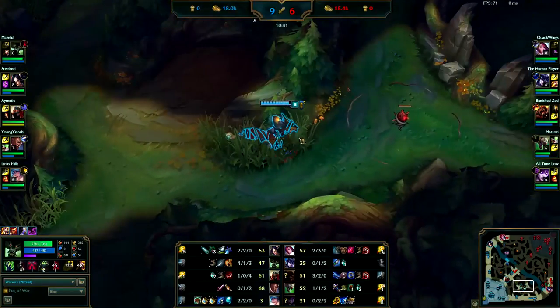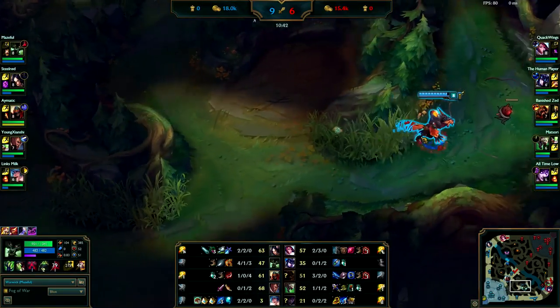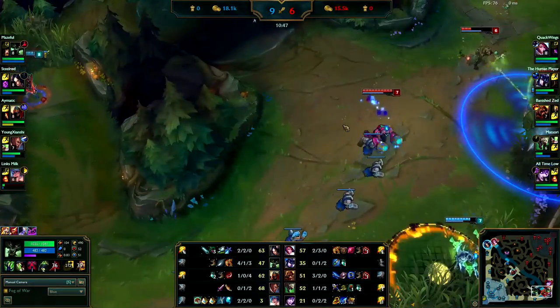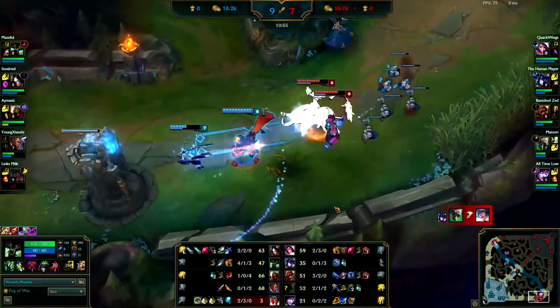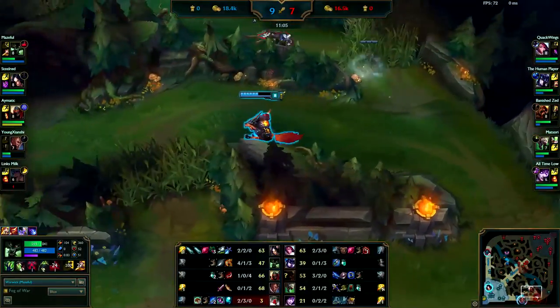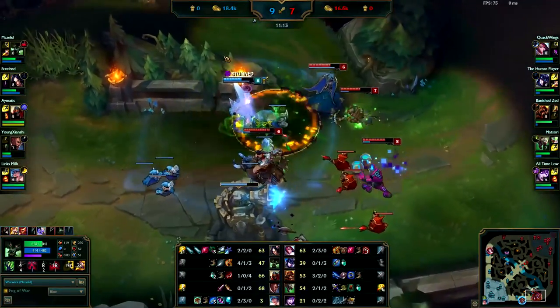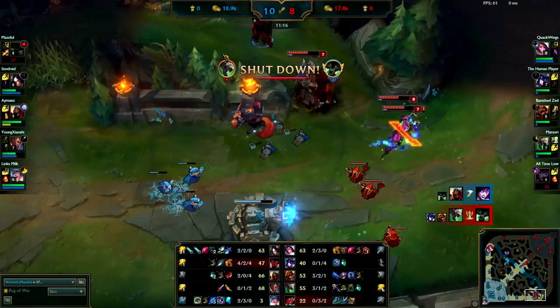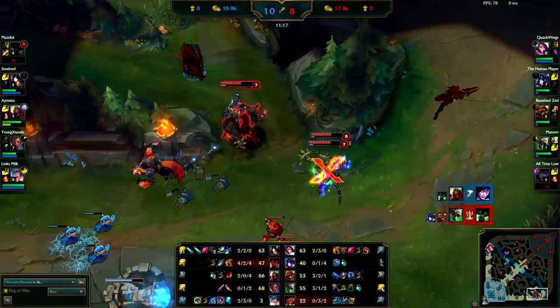Before you go home you see Brand bot lane — your ultimate still isn't up, not much you can do. You're trying to body block the ultimate. Get out of there — that's a trap. If one of them snares or stuns you right now you're going to die instantly. Yep, you're dead. Whenever you're in a situation where you know you can't get a kill, take a flash or take a turret. Don't go there — you went down there knowing you weren't going to get anything and you had a bunch of gold. It was just very risky.